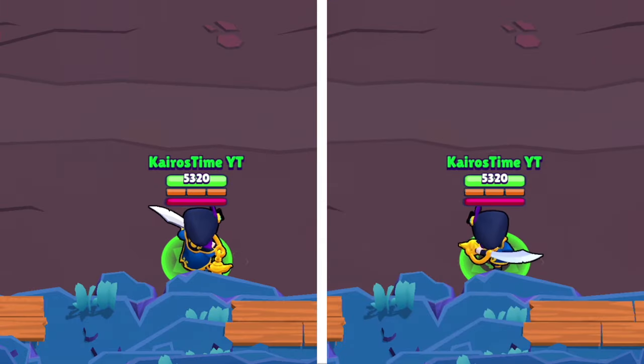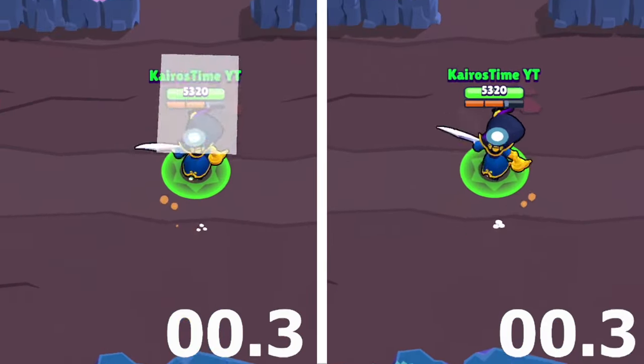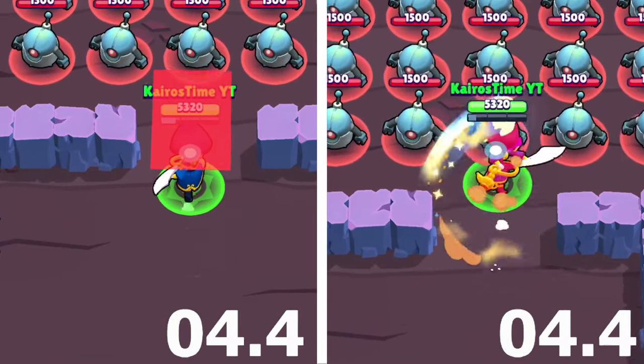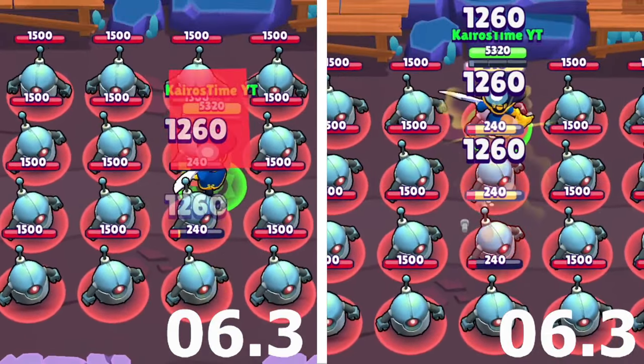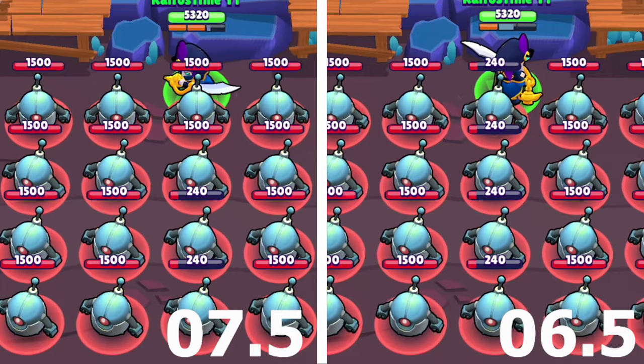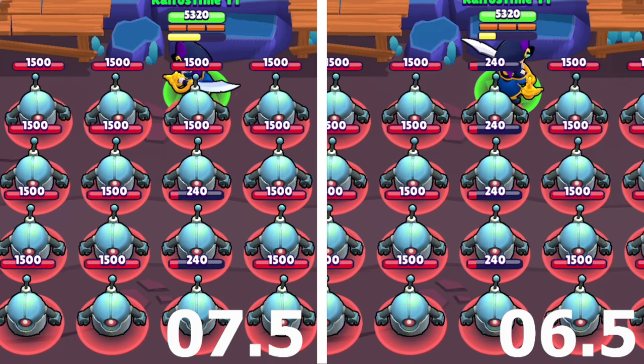He is slightly faster than El Primo and slightly slower than Bea's reload speed. When it comes to the race test, this leads to a one second improvement in Mortis' race time. This might not sound like a lot, but when you're the second fastest racer at seven and a half seconds, that is a big improvement. It's still not enough to beat Nani, but Mortis' new race time is 6.5 seconds, which is just one tenth of a second slower than Nani's.